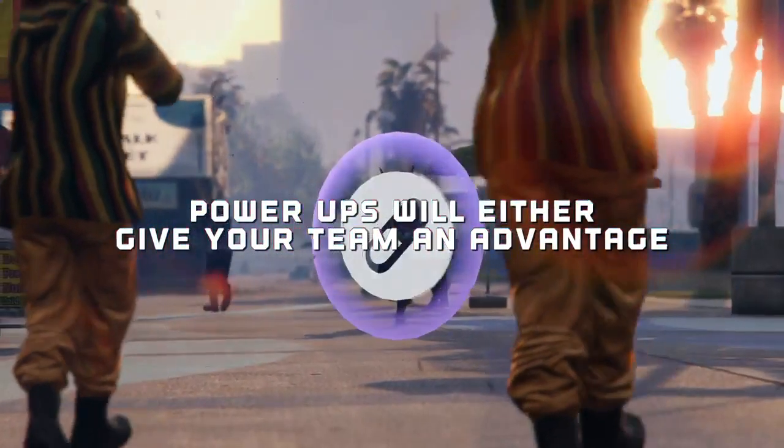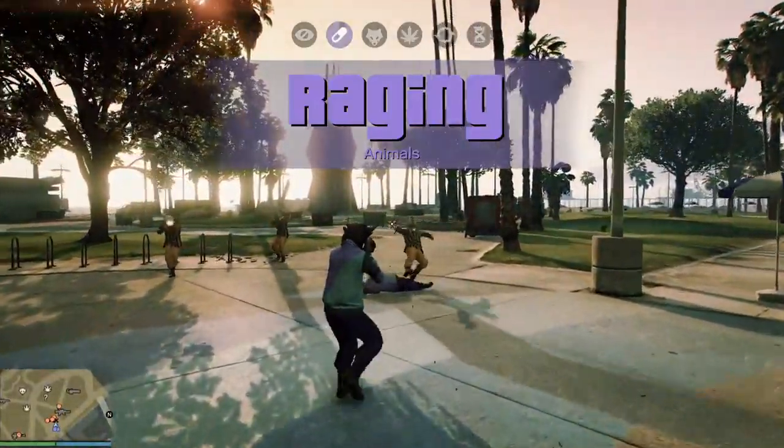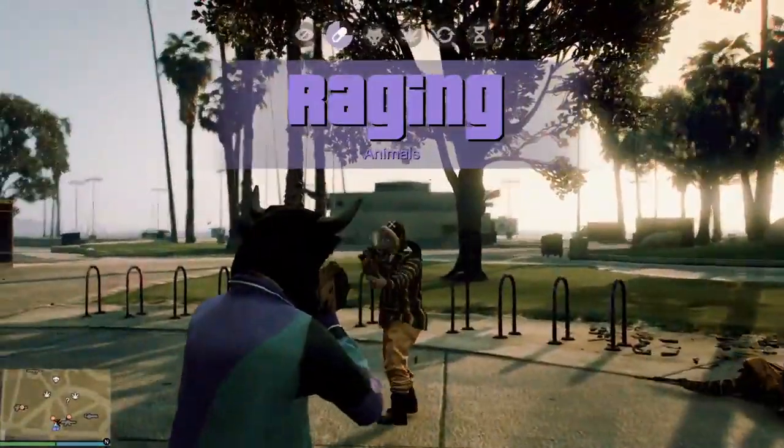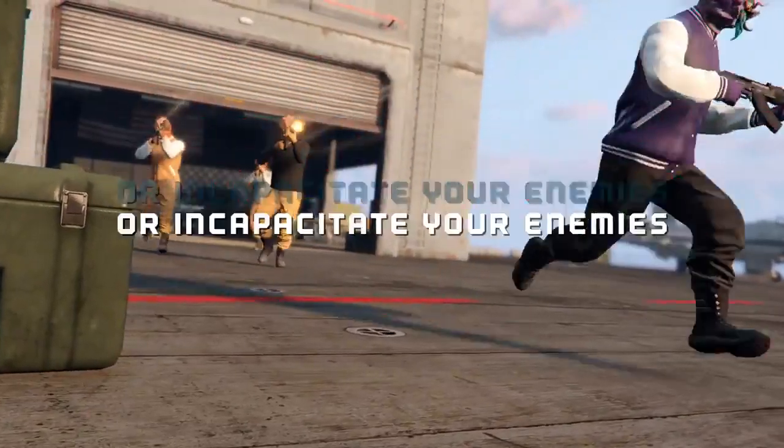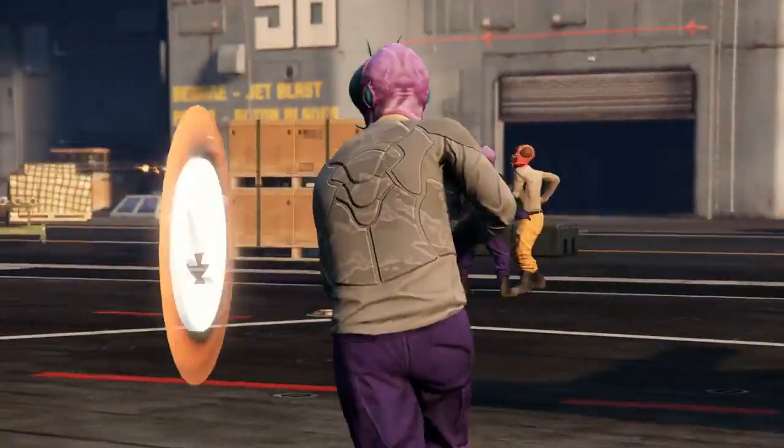The power-ups include Beasted, which transforms you into a beast and lets you use special powers like invisibility, super jump, and super strength. Then there's Zoned, which slows down time for all players, giving snipers a tactical advantage over exposed enemies.